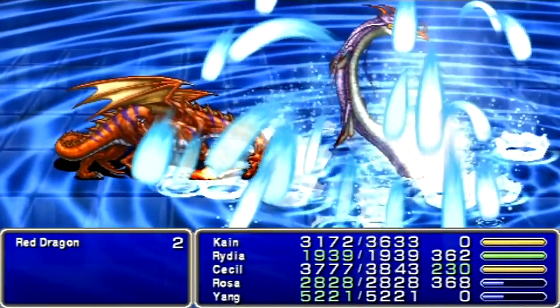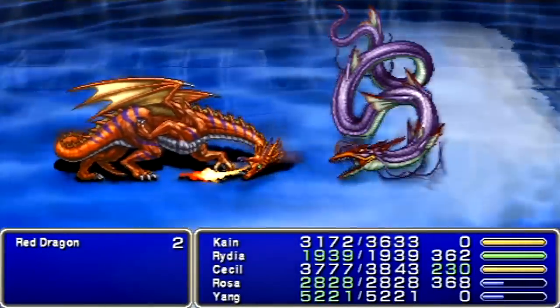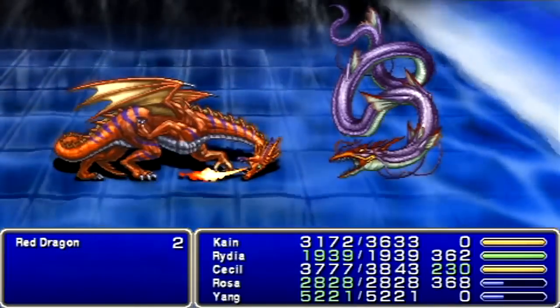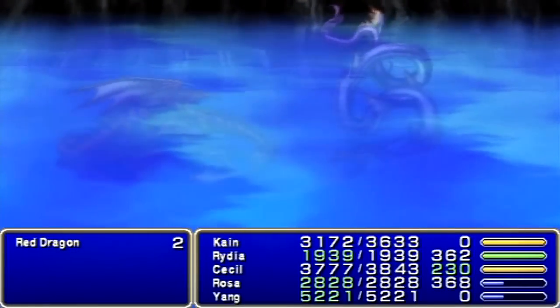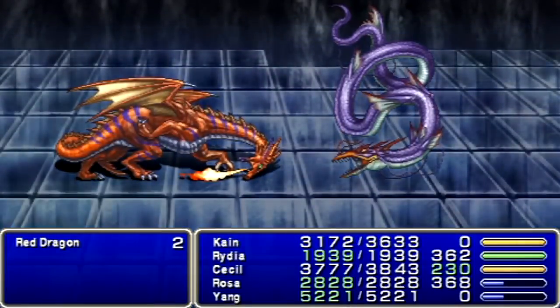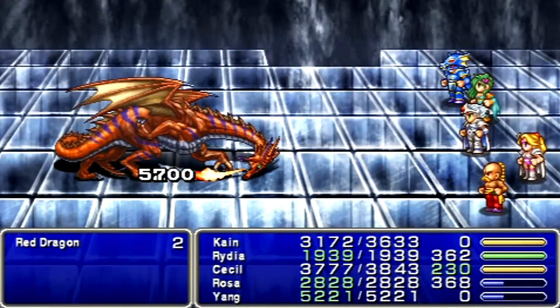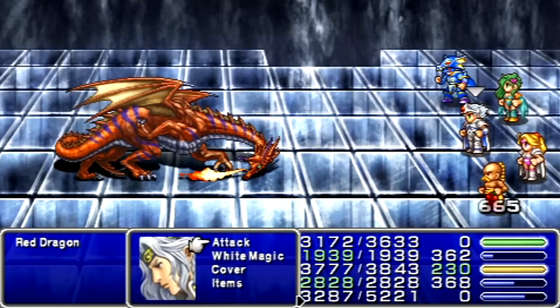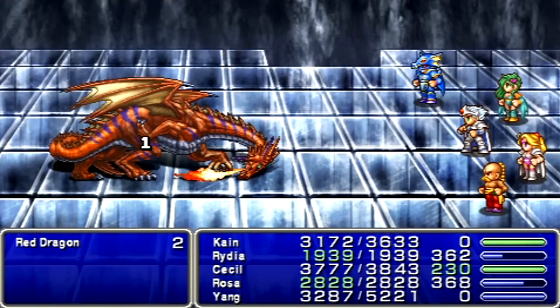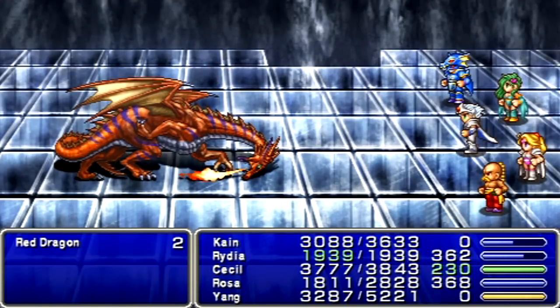That's the thing with Dragoons in Final Fantasy games in general — they kind of seem to be a contradiction unto themselves, because they're a heavy armor class designed to mitigate damage, but they always jump in the air so they can't be on the ground to actually mitigate that damage. So it's like, what's the point? Why bother?